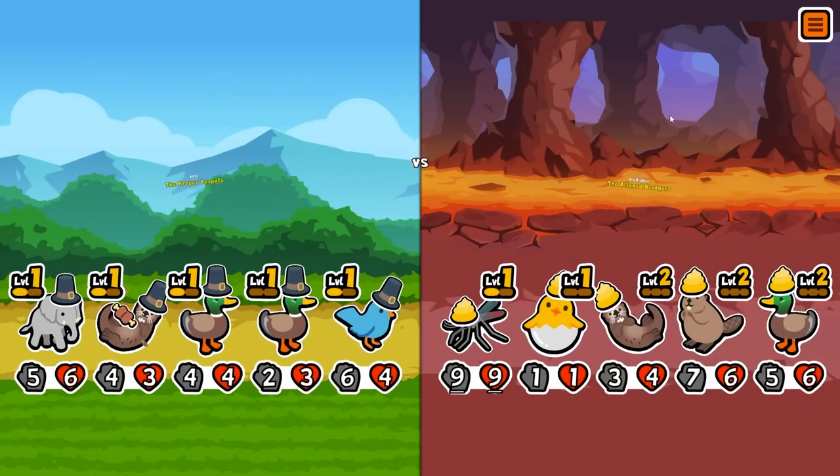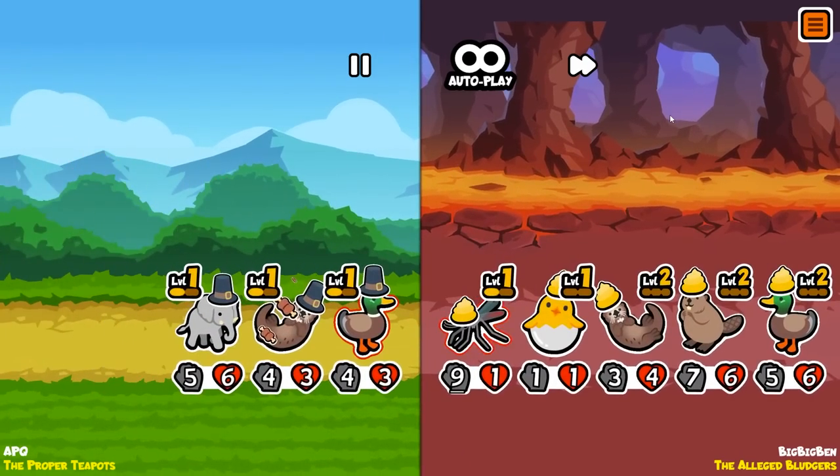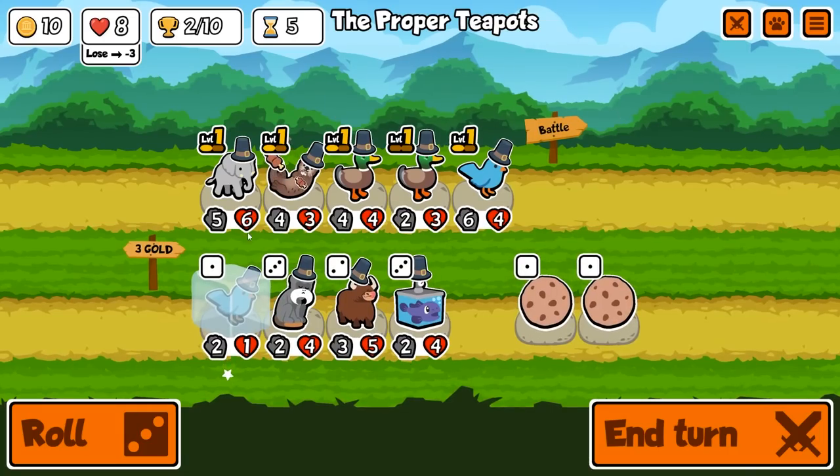The alleged bludgers — uh oh, that's a really big mosquito. That's gonna kill how many of our pets? He's got a hatching chick! We lose early — that's two lives down, we're down to eight.